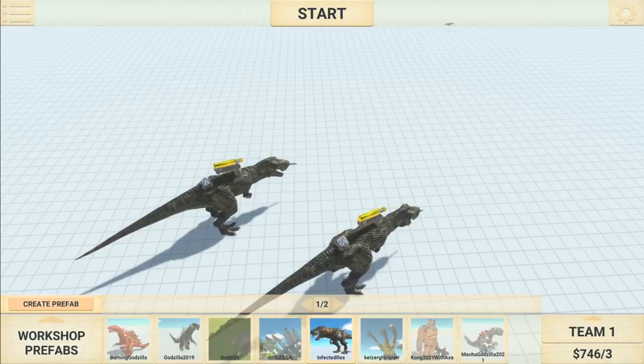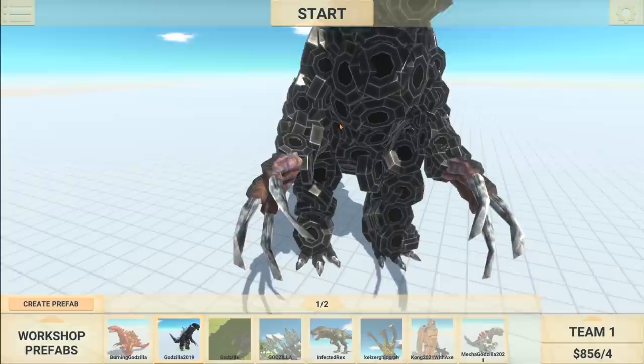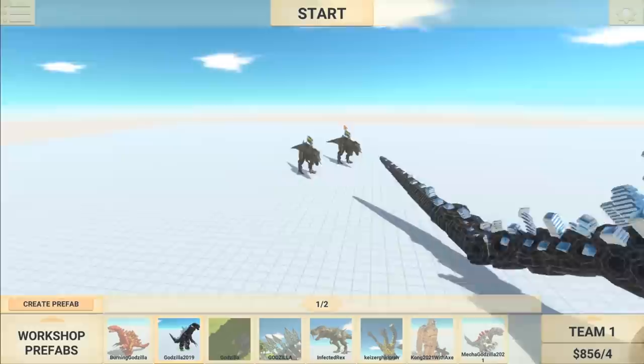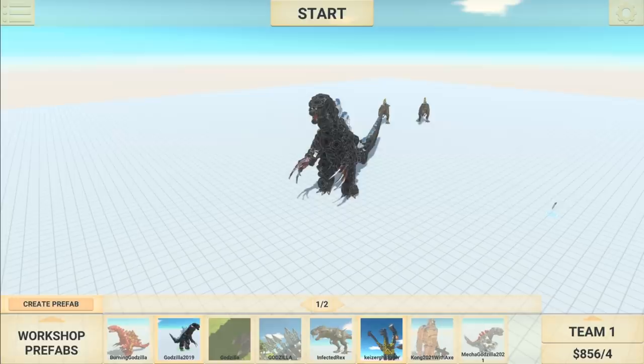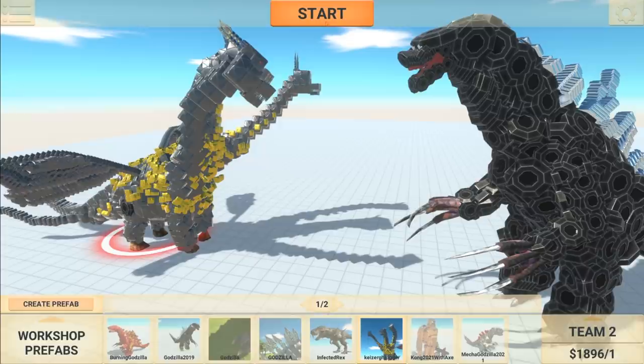So what we're gonna spawn in is the workshop prefabs. I have like burning Godzilla, Godzilla 2019, King Kong, and then I do have a Siren Head. Let's do Godzilla real quick. So this is a prefab — basically it's one of the animals in the game and they put armor on it so it looks like Godzilla obviously. So you know what, I have a better idea. This is gonna be team one, and then team two — let's add this bad boy. So this is gonna be a battle here. Let's start this up.